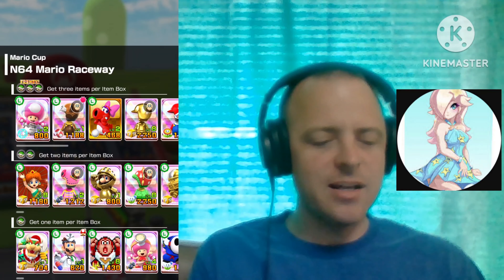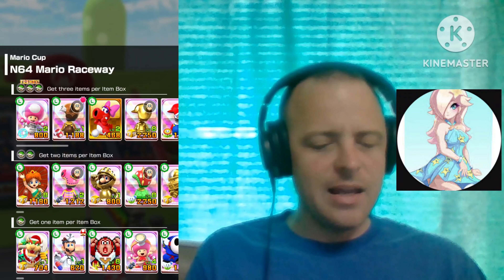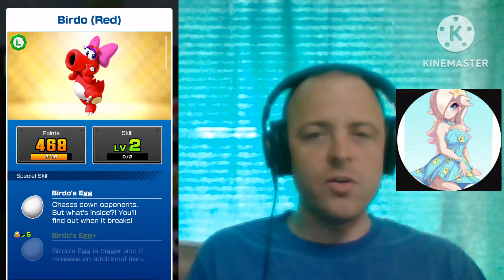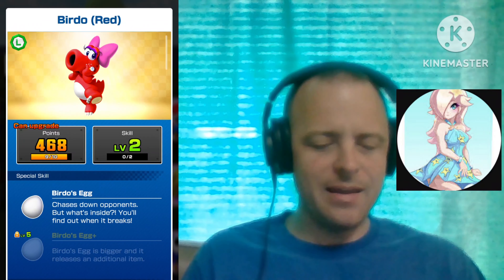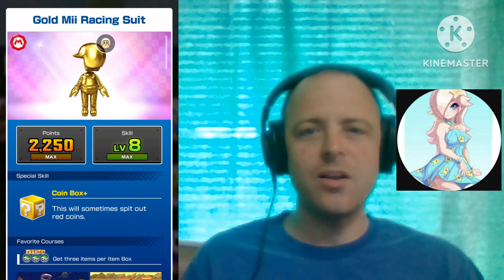Here we got Astronaut Toadette on Team Luigi with the Dash Ring, then we got Red Birdo, a Super, with the Birdo Egg, and here on Team Mario, we got the Gold Mizu with the Coin Box.